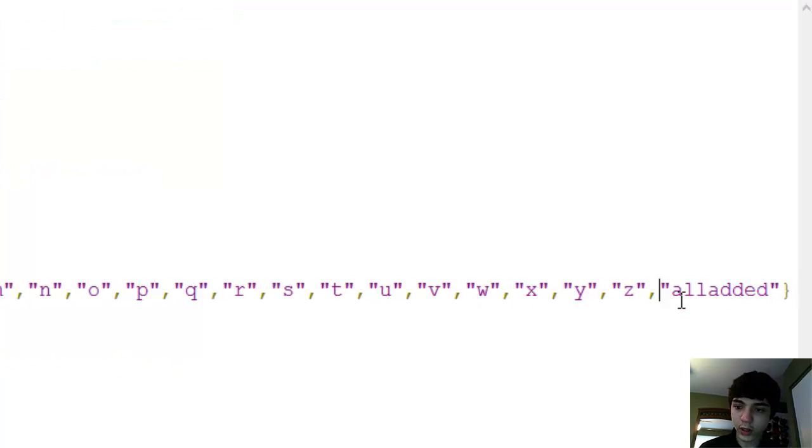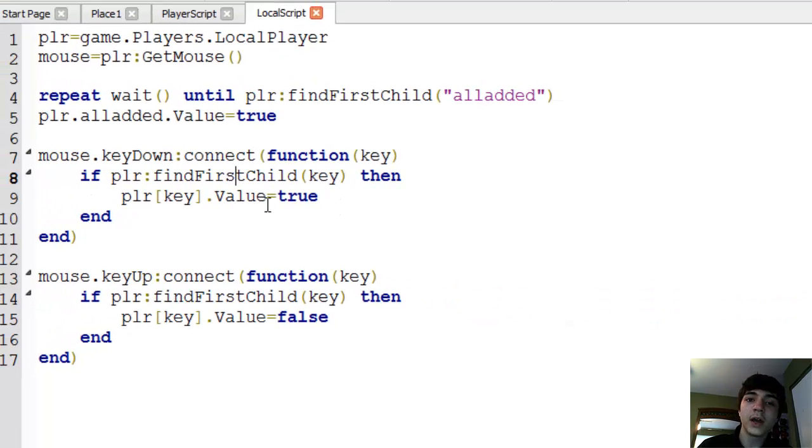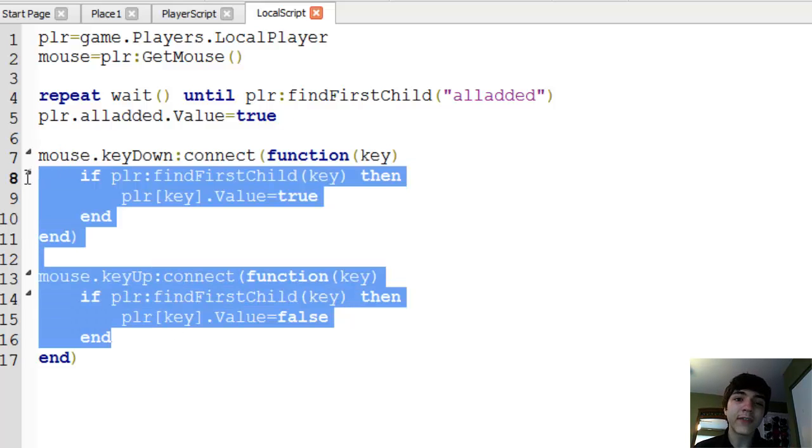But we do want to add another one in here — we'll add spacebar. So spacebar, there we go. That's done. So now we're going to be adding a spacebar value to the player. But there's another problem: this function here is never going to change the value of that spacebar — it's going to have to check if the spacebar key is pressed.